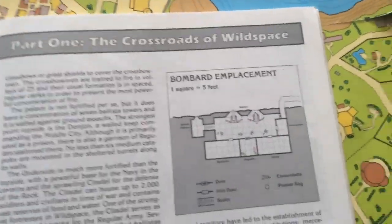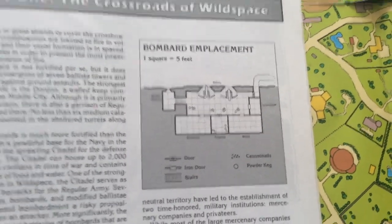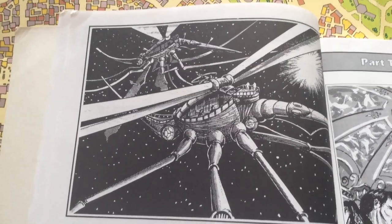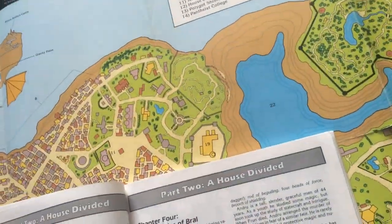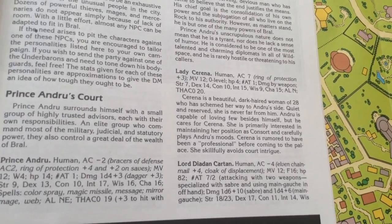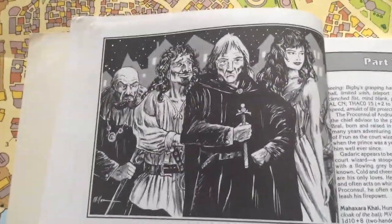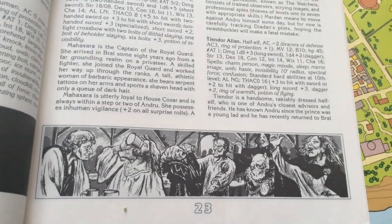There's some really good artwork in here. Here it shows an example of bombards that are placed on the rock to defend it. Here's a couple of wasp ships. Prince Andrew himself is a fourth-level wizard — he's got some bodyguards who are fourth-level fighters. That seems kind of low-level considering how high level you need to be in order to make a spelljamming helm.